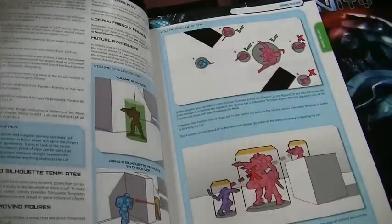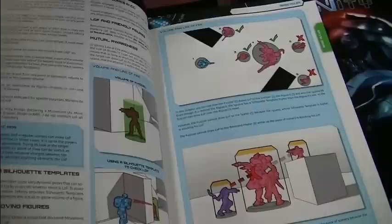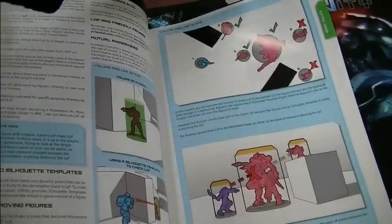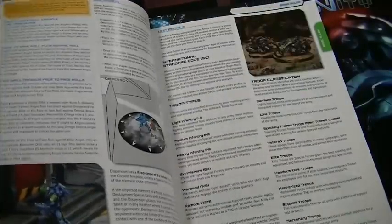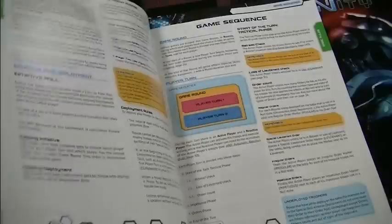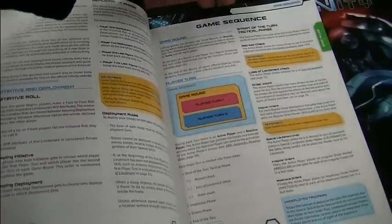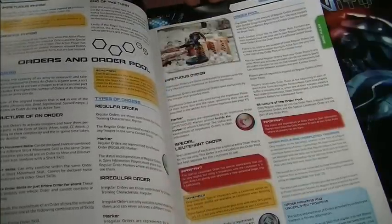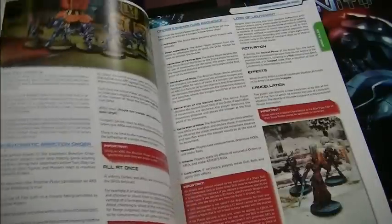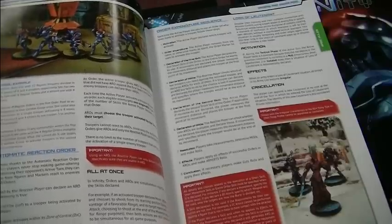It's divided up into a learning curve — they have the basic rules and then more advanced rules. The first time through, you don't have to read all 200-something pages. You just read the first 10 or 15 that give you the feel of the game: the basic game sequence, the statistics, how orders work, the different types of skills. From there you grow into the full game.